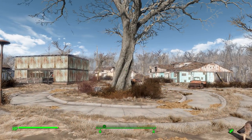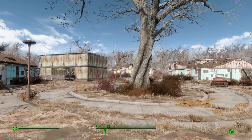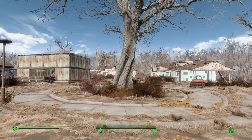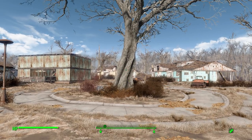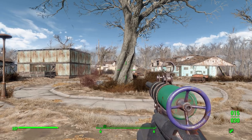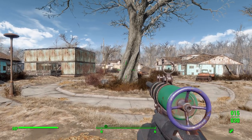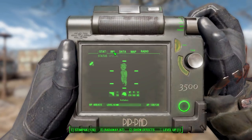Hello everyone and welcome back to my Fallout 4 mod spotlight series, where today we are having a look at the air pistol mod, which is being made by user Gumble. What this glorious little piece of work looks to add into the game is a fun new early-game silent handgun in the form of an air pistol — a pretty cool weapon that any stealthy character types out there should really enjoy.